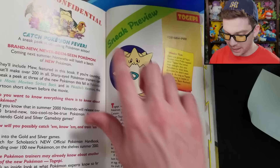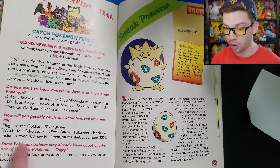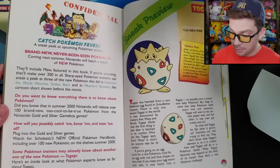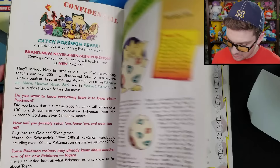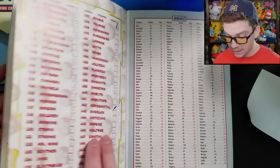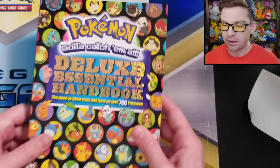So that wraps up all the mistakes I caught in this book. They have a page on Togepi, basically advertising Gold and Silver — the whole page is like, yeah, Gold and Silver are coming out next year, there's gonna be more Pokemon, Togepi is one of them, go buy our new handbook when it comes out. I've never seen that handbook, but I thought that was interesting. The last couple pages are just a checklist of the ones you've caught — Matt the previous owner apparently caught them all, so good work Matt.